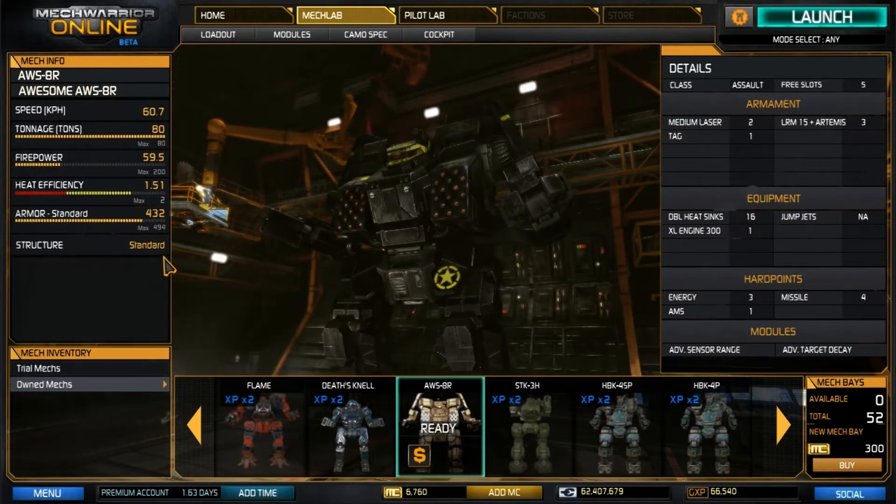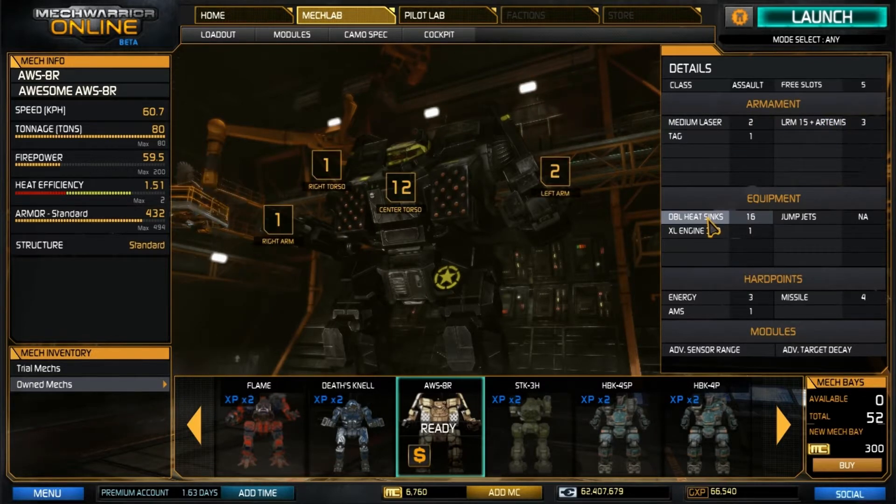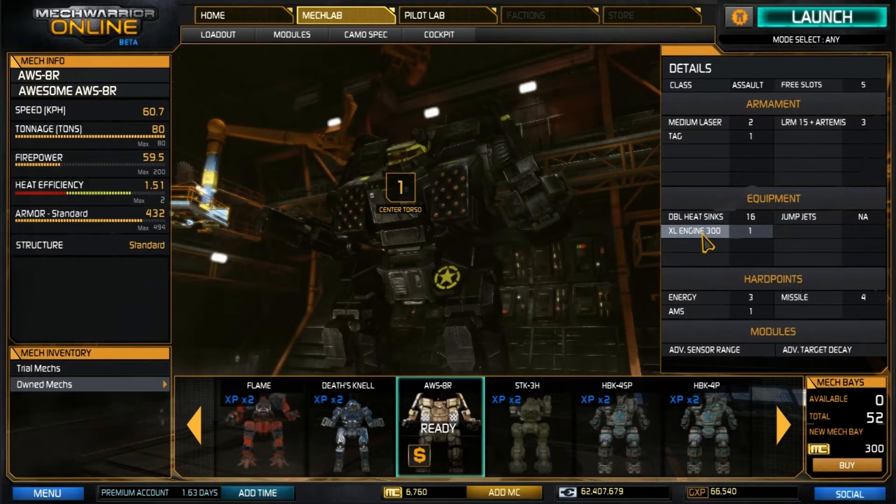You have 432 points of standard armor, and your structure is actually standard as well. We're going to have two medium lasers, three LRM-15s with Artemis, one TAG, 16 double heat sinks, XL-300, and of course we have no jump jets.